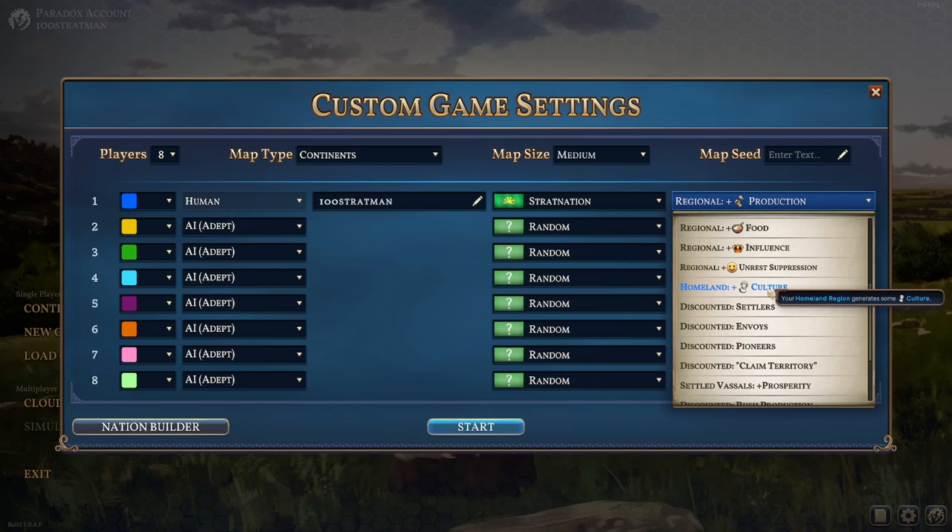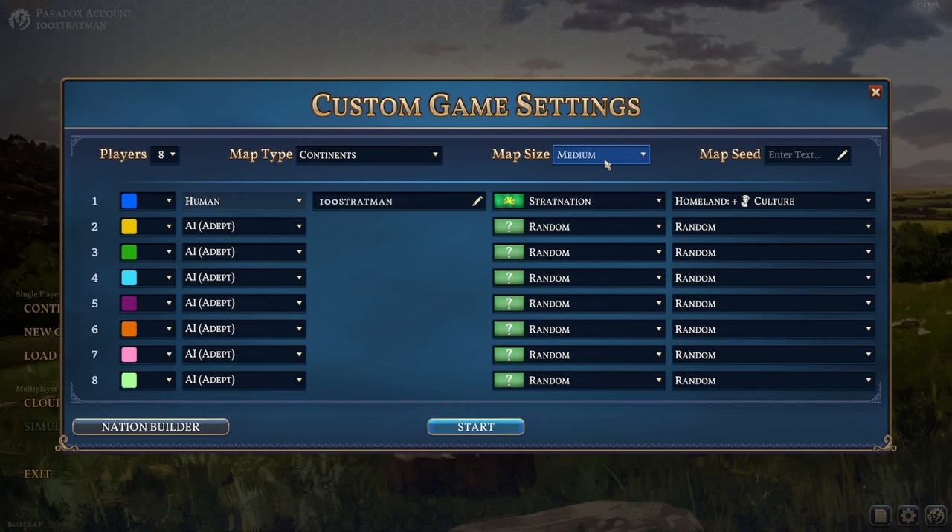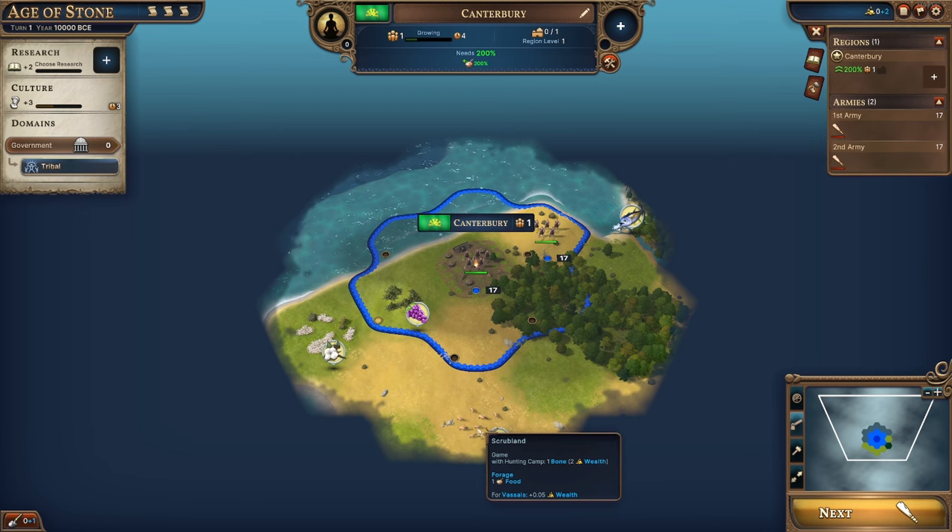We're going to play with the AI on depth 2 to start off with while we explore this game. Map type is continents, map size is medium. That'll be good to start.